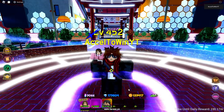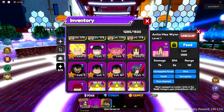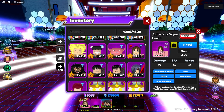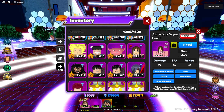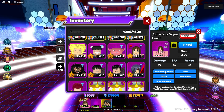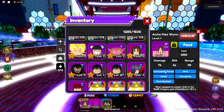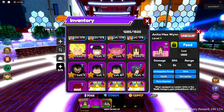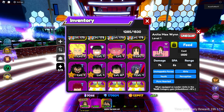Today we are going to be showcasing Anita Max Wine. She is a level one holy enchant, ground unit with 500 placement cost, 7k damage, 6 attack speed, and 40 range. She has five categories: Unstoppable Force, Girls, Youth, Perception, and Pure Hearted. Her leader skill gives units in the Youth category a 15% attack boost. This unit looks pretty basic and generic, but let's see how good she is in the showcase.